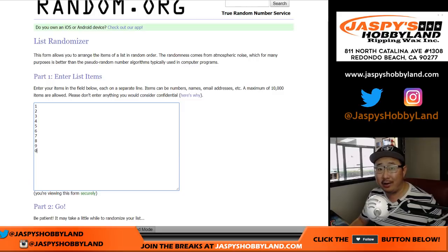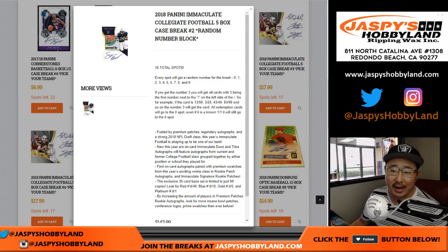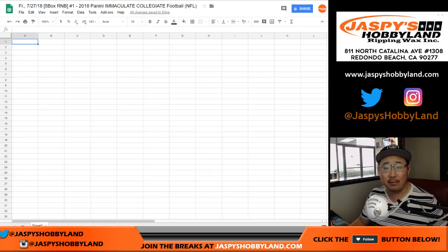Remember, you get a block of numbers. Just to remind everybody, if you get the number three, you get every card that is 3 out of whatever — 13, 23, 33, 43, 53, 63, 73, 83, 93 out of whatever, so on and so forth. And if you get spot zero, since there's no zero out of 49, you'll be able to get any and all redemptions, even if it's a one-of-one redemption. So that zero spot is actually pretty nice as well.